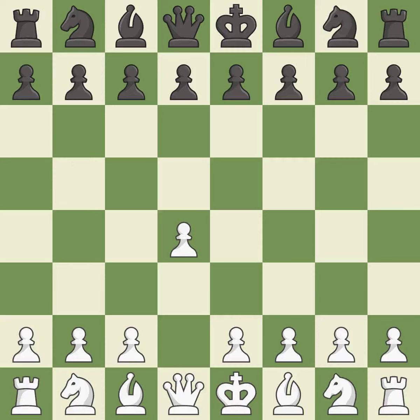Opening with the queen's pawn controls the center and usually leads to a more positional development of the pieces. The Modern Defense plays g6 to fianchetto the dark-squared bishop on g7, where it will attack the center from the long diagonal. C4 gains space in the center and the queenside, and prepares to develop the knight to c3. Bg7 puts the bishop on the long diagonal in a move called a fianchetto.